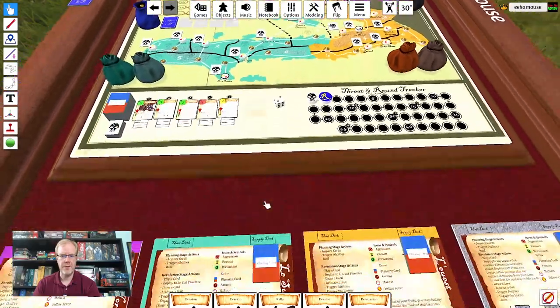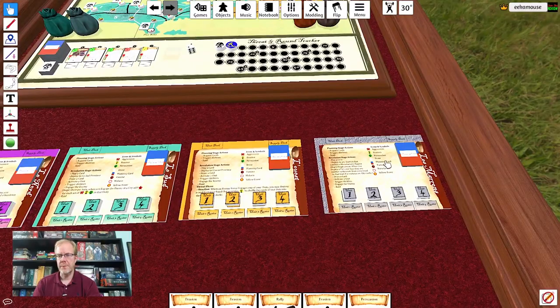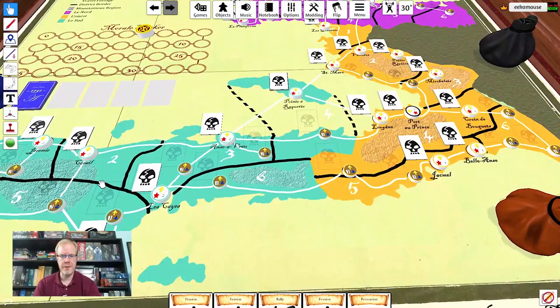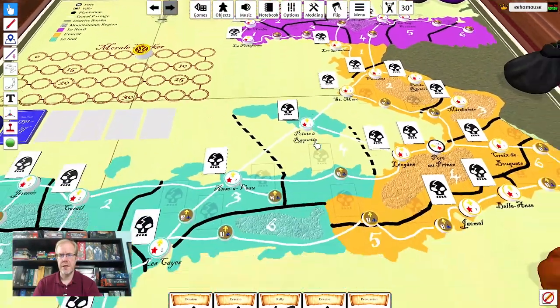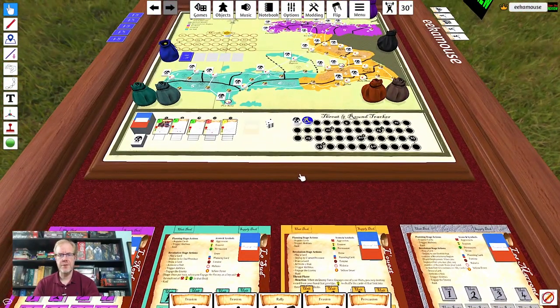If you look at the board, you can see these are color coded to the factions — you've got purple, yellow, and green. The reason you play single player as the Maroons faction is because of that gray mountain background — you can play in those areas with the mountains, which covers the entire board. It is a deck building game, but it's really done in two phases.